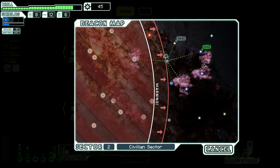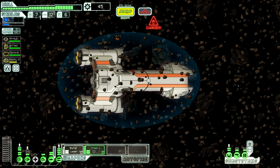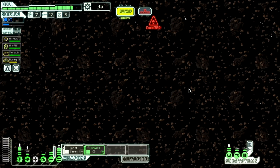We picked up 19 scrap. We can't actually upgrade anything here because we need to wait until we're not in an asteroid field. I wonder if we can just jump to the exit. I don't really want to go to the store — it might be a little risky, but I'm going to try it anyway.